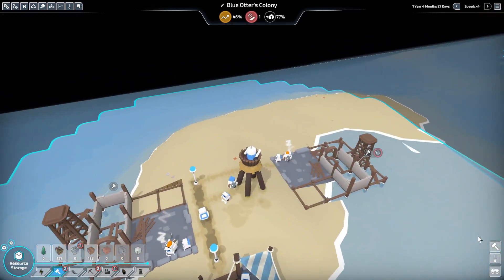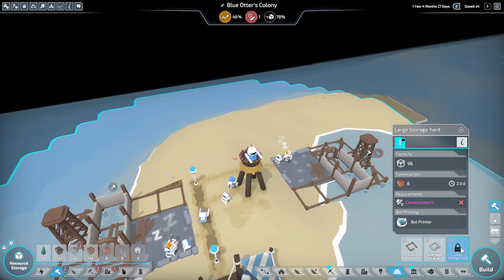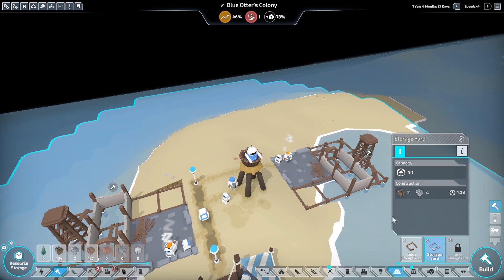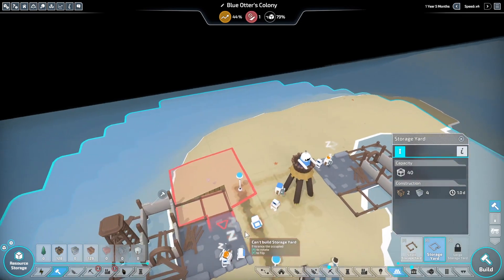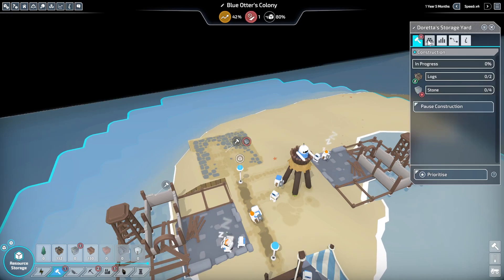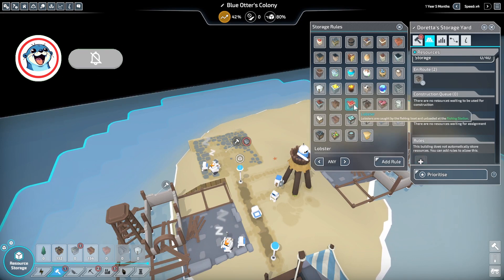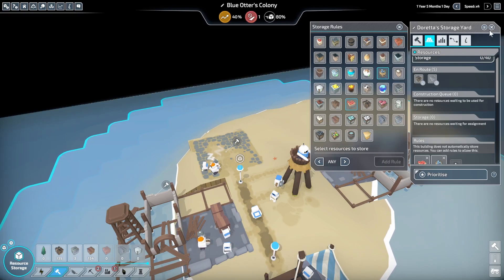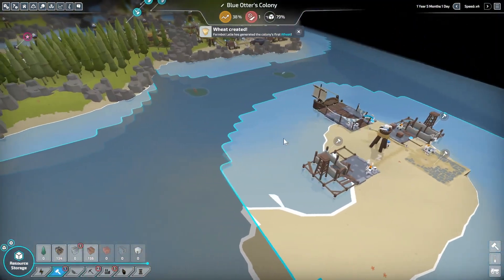Howdy, this is Blue Otter and today we're going to be playing The Colonists. I really want a large storage yard — what does it take? Construction two. For right now, in the meantime, we'll do lobster and fish add rolls. That's it — that little thing — and that will be a lucrative fishing operation.